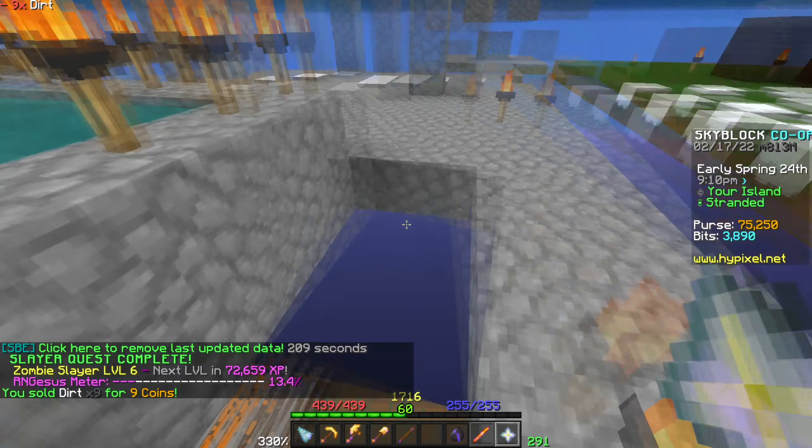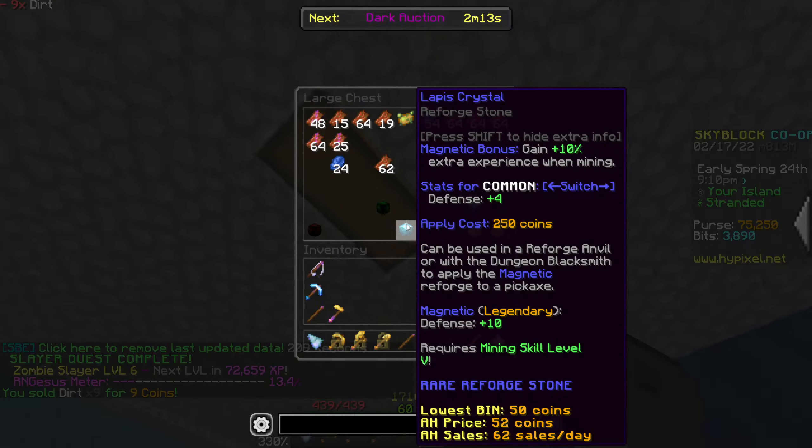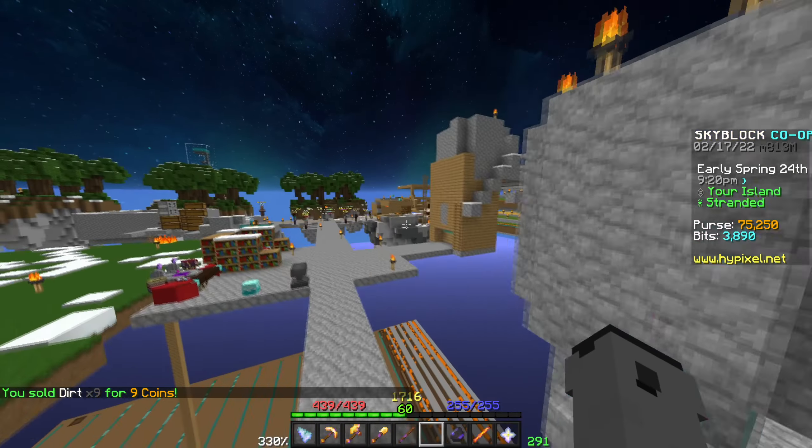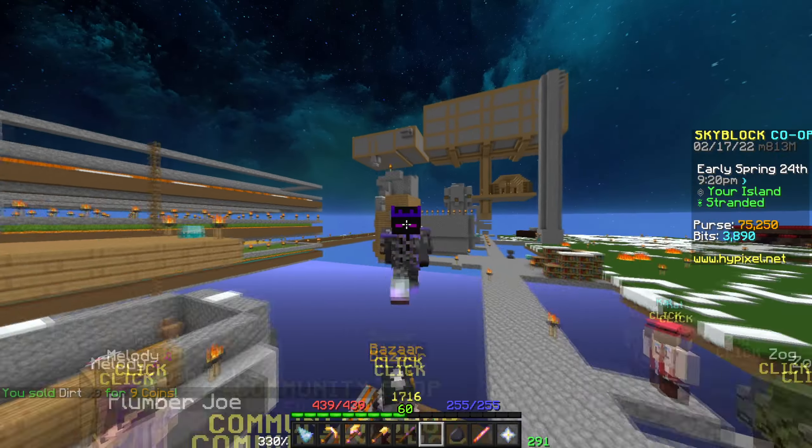A cool thing about my slayer farm is we've got hoppers down here which collect all the drops. So we've got EXP share cores — I think I've gotten three, so it's better than two.